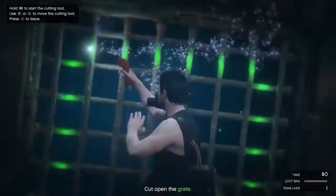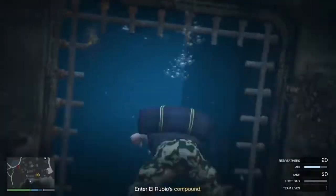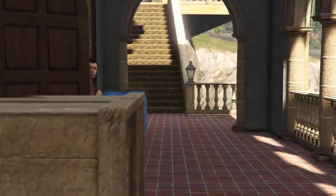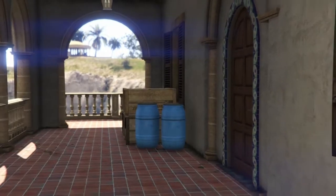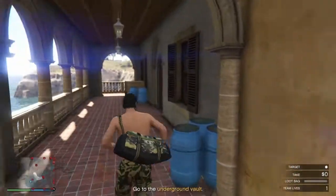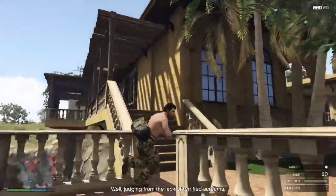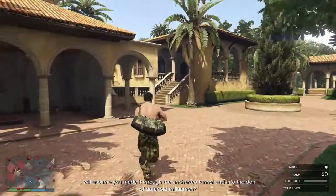We enter the compound and I don't want to waste your time so let's fast forward. It looks a bit different, I'm not used to it. As you can see, I always take this route to the primary target right away — it's the fastest route when you come through the tunnel.